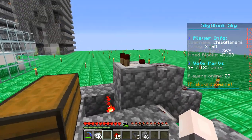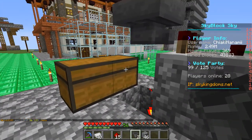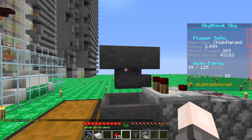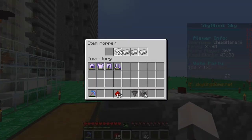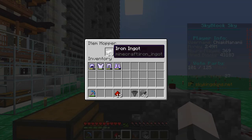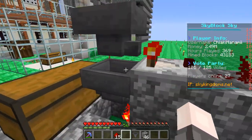Next, place a redstone torch right on that block on the opposite side of the repeater. The last step: put one hopper facing right into the comparator and one hopper right into the chest so we can actually receive items. Say we wanted to filter iron — we put what we want to filter in the top hopper. Put one iron in the rightmost four slots, then put the rest of your iron in the first slot. You'll see it going down, but eventually it'll stabilize at around 16 — that's how you know it's working correctly if the first slot doesn't go all the way through.